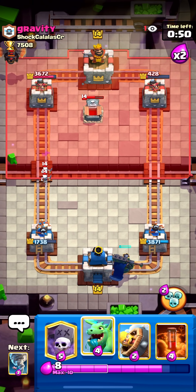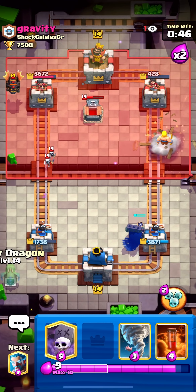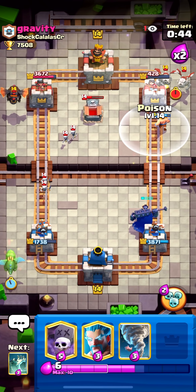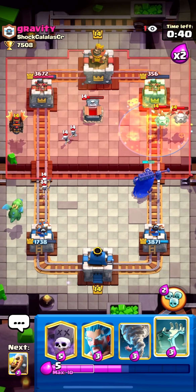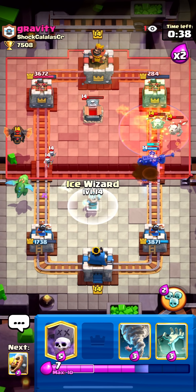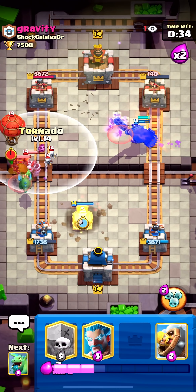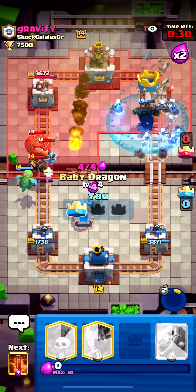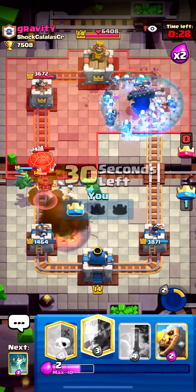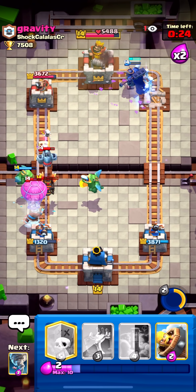We can push the opposite lane just like last time — hopefully finish off that left side tower. Maybe go with the barb barrel too. I don't want my baby dragon going too far in that lane. Let's get a poison down on those skeleton dragons, then a tombstone, a tornado, and activate this ability. Let's get our second baby dragon and ice wizard down on that balloon.